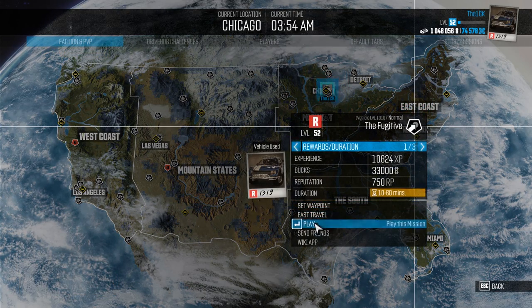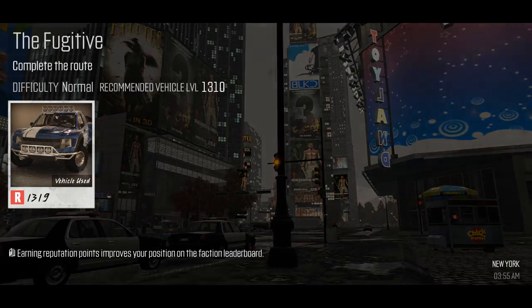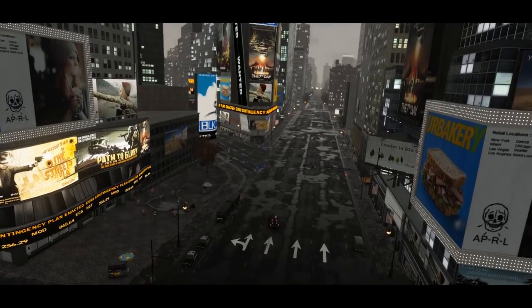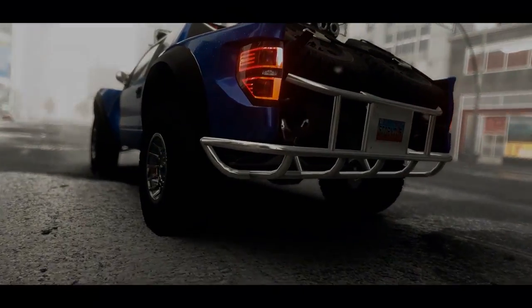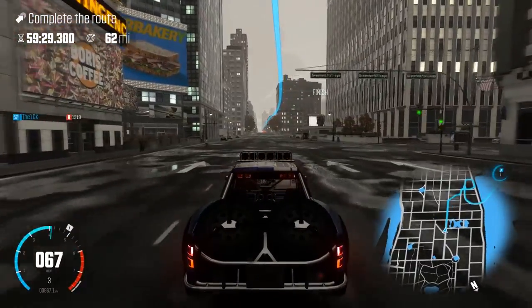Let's start this mission. Looks like we're going to be dealing with some rain at the start, but no problem — it just adds to the story of a fugitive trying to get away. Did you see those individual droplets on the truck? Wow. We have 60 minutes to go 62 miles.